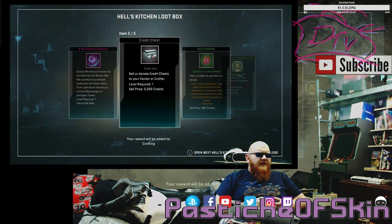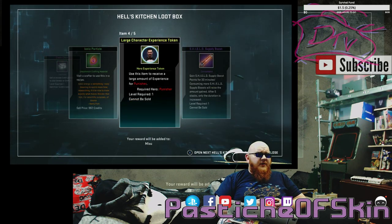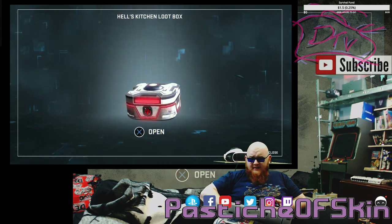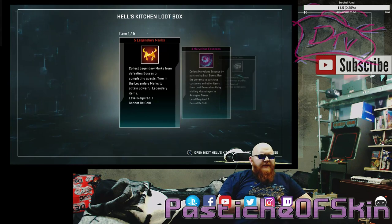Four Marvelous Essence, another credit chest — that's an awful lot of credit chests so far — an ionic particle, a large character experience token for Punisher, and a shield supply boost. These are not good drop rates so far. We've got 20 chests left to redeem this, but this is still not great. It's a really big difference from the last day boxes I got for Marvelous Woman.